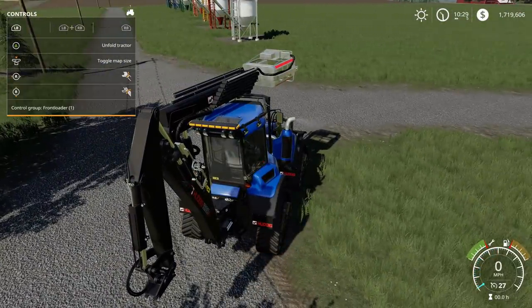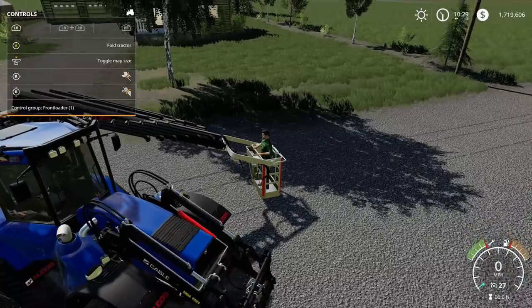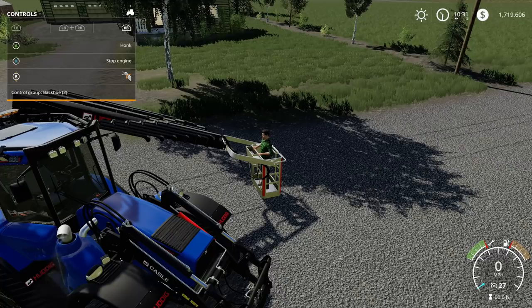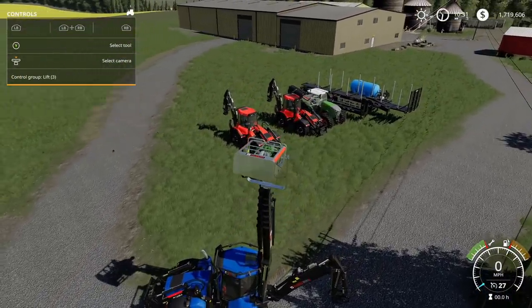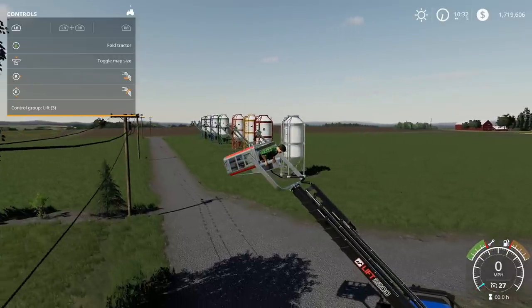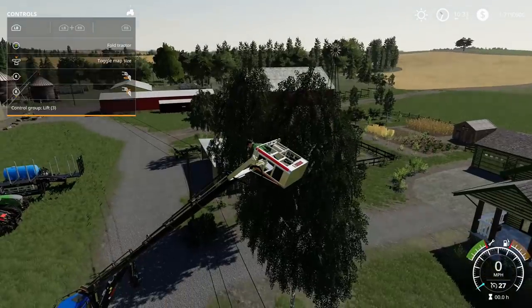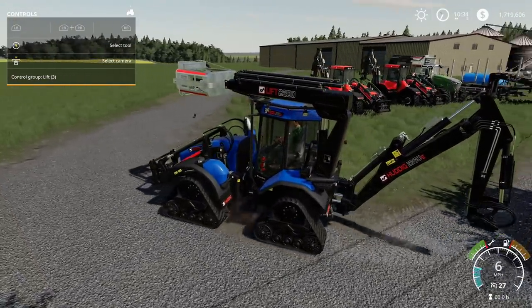Let's see what 'unfold tractor' does — the camera even moves with it. There's a little guy in there! Let me try to move it up and down. Lift — there we go! Look at this — not many times you see someone lifted up like that and not fall out. That is cool. How far can this thing go? Let me extend it — wow, look at that! That is how high it can go. The stuff these modders are making is crazy.